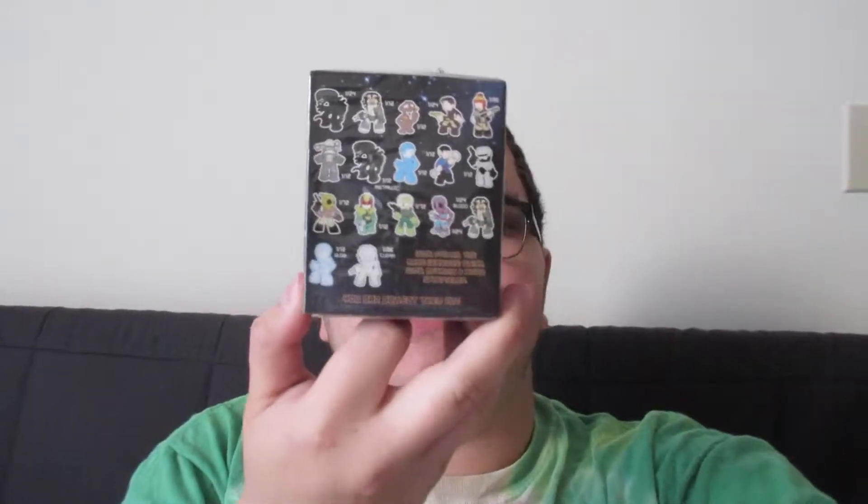There's a science fiction little figurine thing, which can be any of these — I'll open that in a second. There's a Tribble. The button for this month, or about last month's, which is Galactic — that's the theme. There's an alien figure from the Alien series.